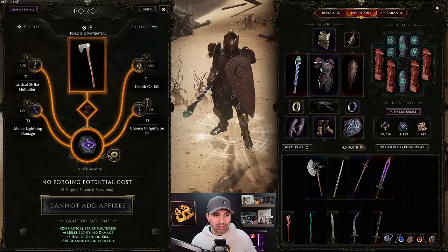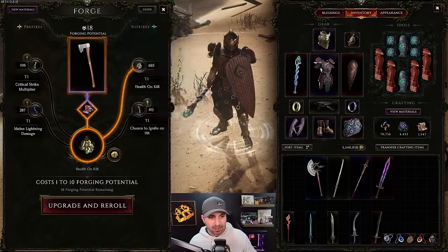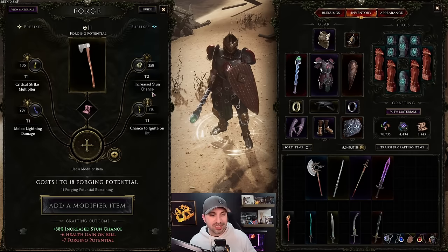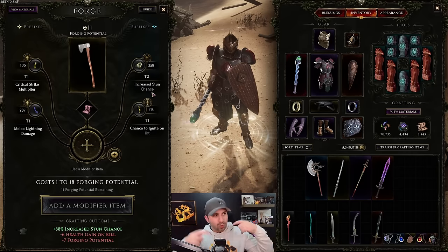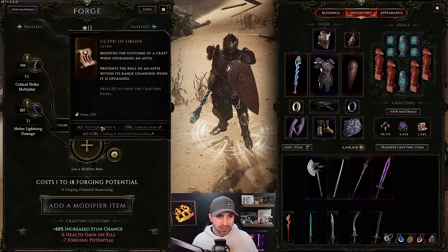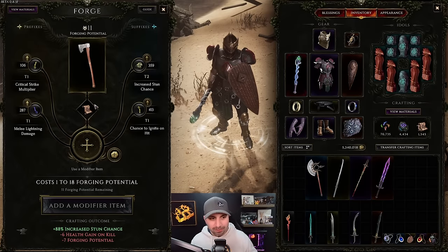Next is the Glyph of Chaos: it changes a random affix on your item. Say I hate 'health on kill' - I don't want that. I go to upgrade it, put in a Glyph of Chaos, and I'll get a random new suffix. Now it's 'increased stun chance' - so you can basically reroll and randomize an affix on an item.